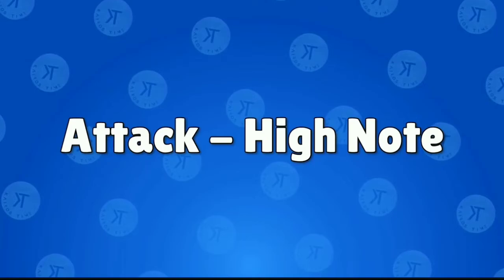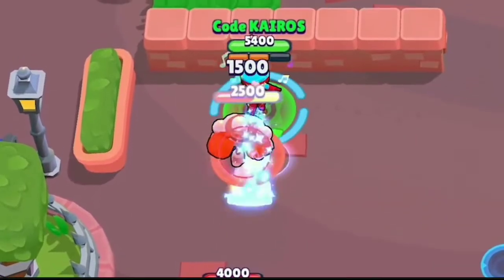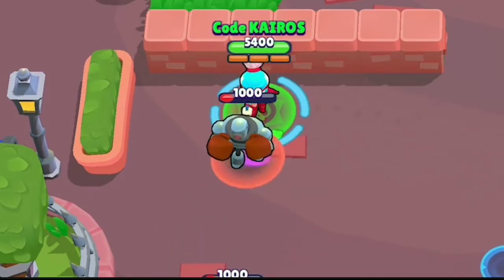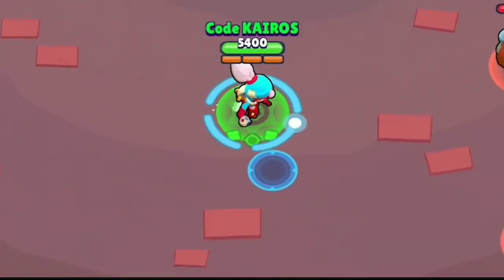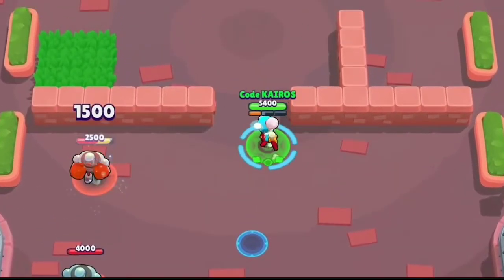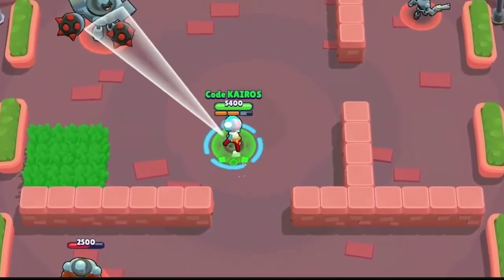Janet's main attack is High Note. This attack sends out a sound wave that deals 1500 damage. If you hold or aim it, it becomes broader and short range.